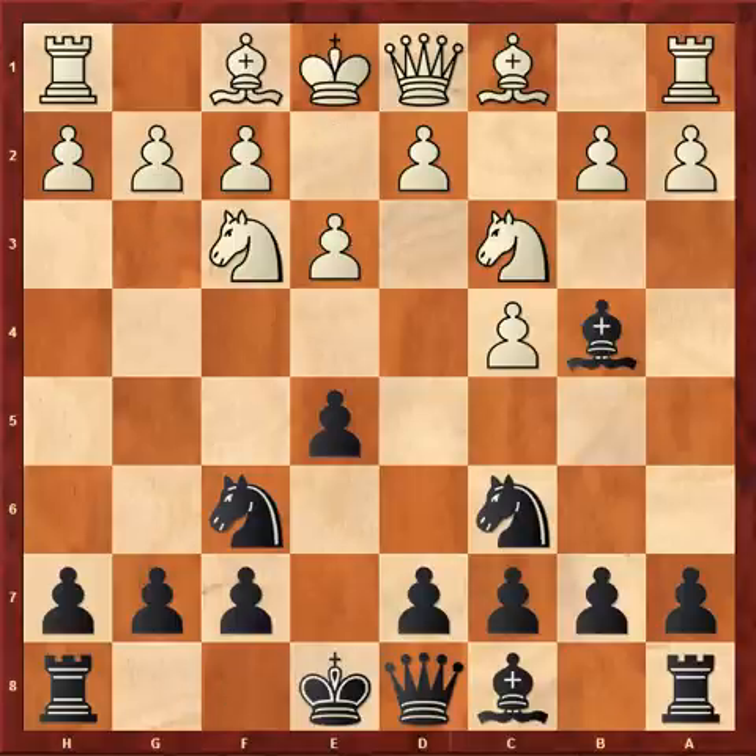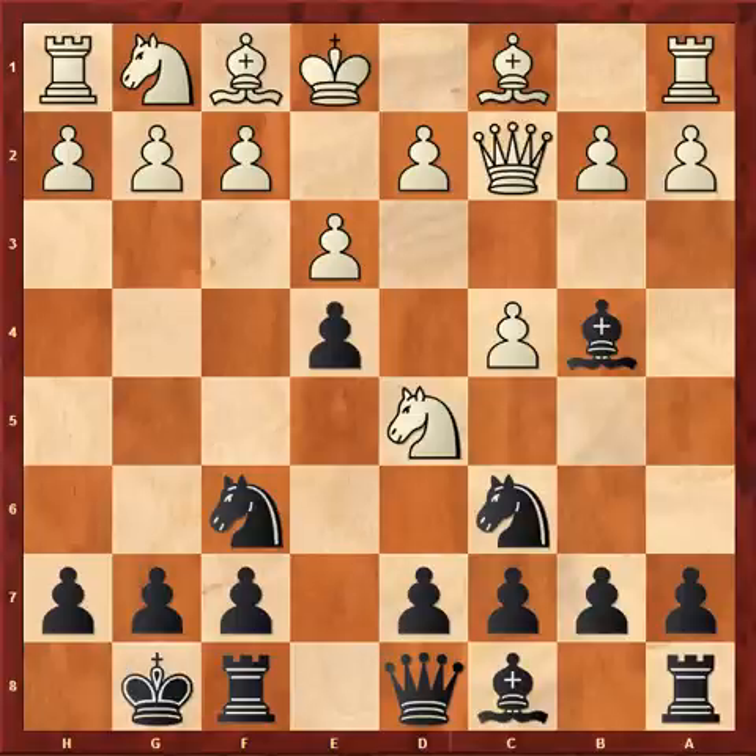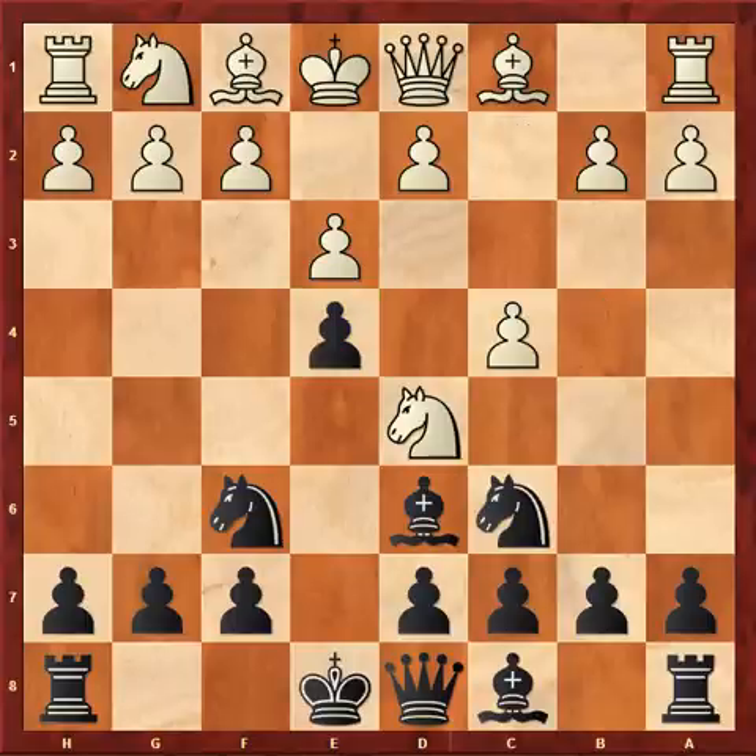I played Be4, Nd5, Nd5, e4, and now my opponent's knight is attacked. He moved back with Ng1. And now I should have played castles kingside, Qc2, Re8, protecting the e4 pawn. In the game, I played Bd6, which is a slight error.